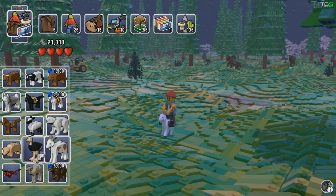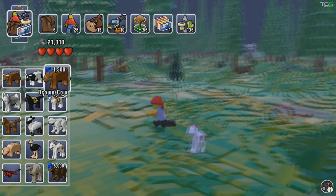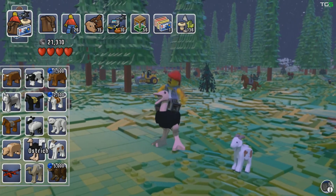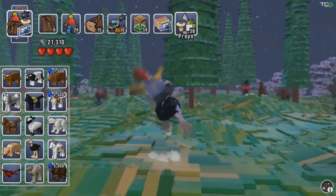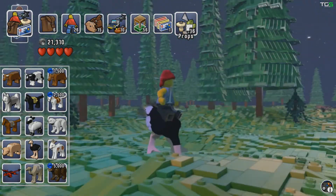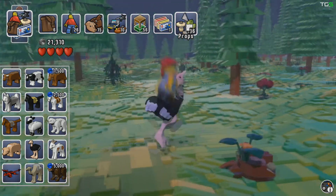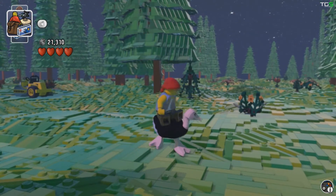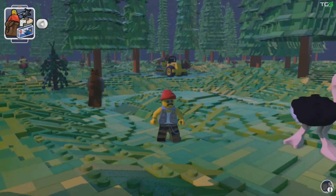Before I show you the dragon, let me show you the ostrich. Now tell me that isn't funny! And what happens if you press X with the ostrich? Stop eating, get your head out — he just leaps forward.